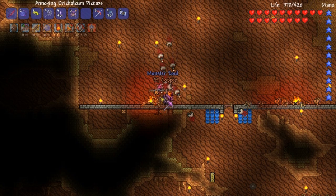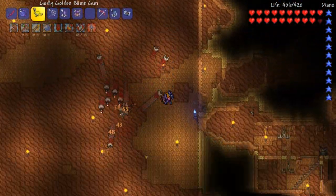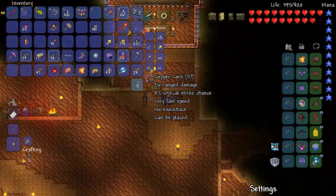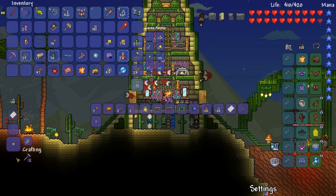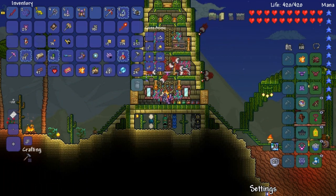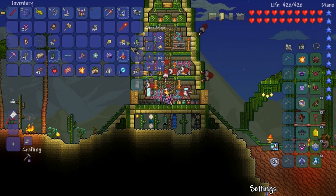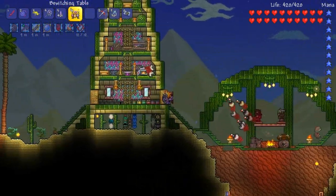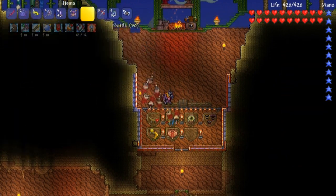I put cobblestone down here so ant lions can spawn, but they're still finding ways in. Something we need to do is fight the Wall of Flesh. I'm actually going to use the hollowed bars — we need every soul to make a pickaxe, so I'll make the hollowed hat instead. It gives increased regeneration and increases max minion count, but we lose one minion slot. Our minions now do 50 summon damage though.